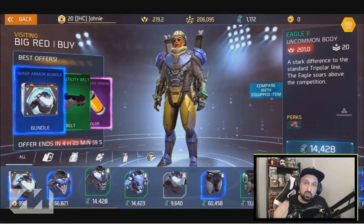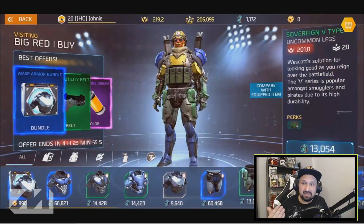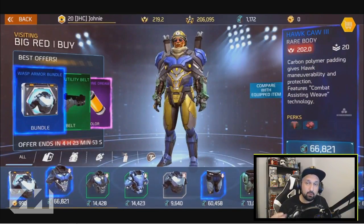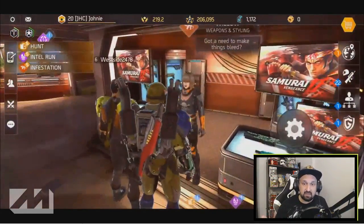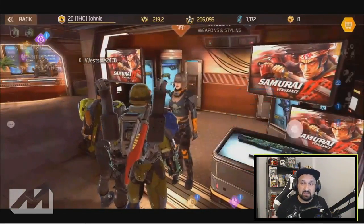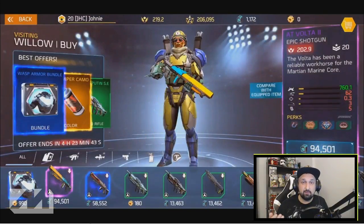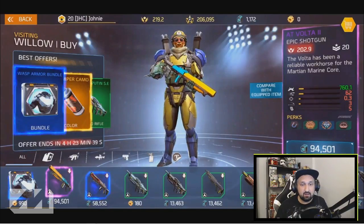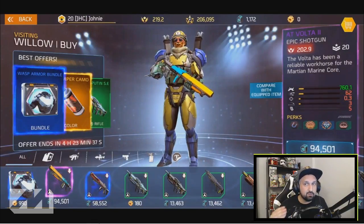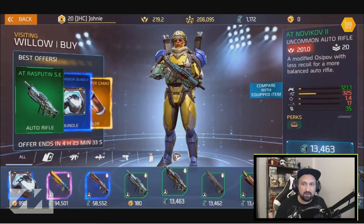When you first reach level 20, look at the items in the shop — all these items are 201, 202, 200-something power. Same thing if you look at Willow's shop, items are all around 200 power. Even here we have an epic shotgun at 202.9, but nothing much higher than 202.